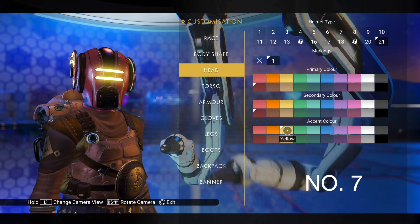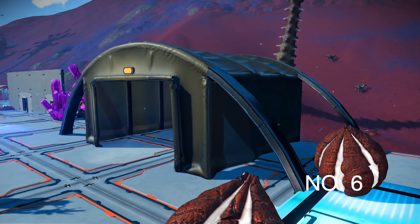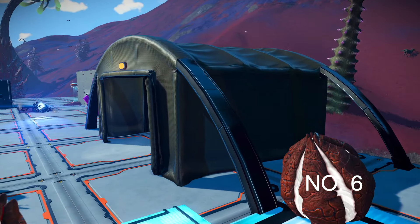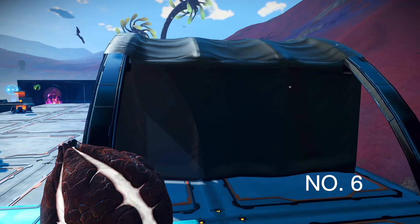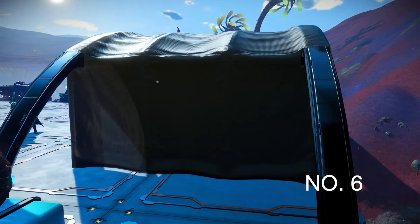At number 6 is the Ragged Tent, from expedition number 11, Voyager's. It doesn't seem like much at first, but you'd be surprised how useful it is when you're making little builds, and I've already seen it being used in some interesting ways.